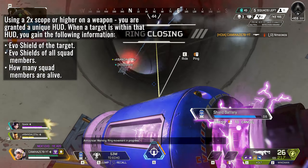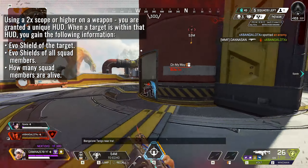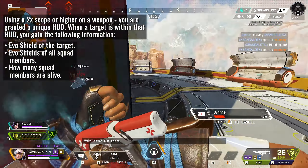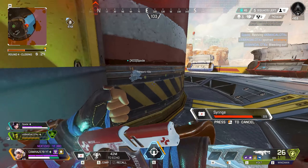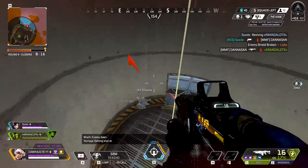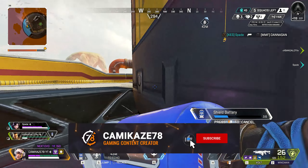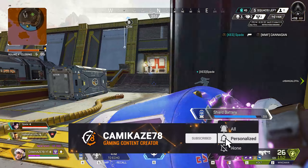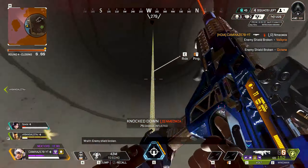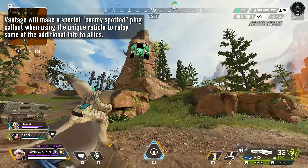Starting with her passive, the Spotter's Lens: when you are using a scope on a weapon of 2x or higher, you'll see a large blue rectangle in the center of your screen. When a target is in that reticule, you'll immediately see how many players are left in that squad and what evo shields all of those players are running. This is a crazy amount of information available before a fight even starts. If you also ping a target with this reticule present, Vantage will call out the shield level and squad count audibly to your whole team.